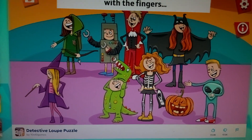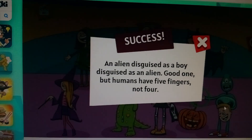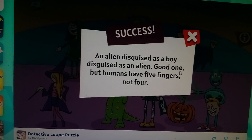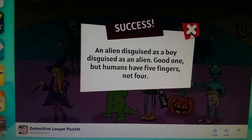Alright, let's see. That's too easy. An alien is disguised as a boy. Humans have five fingers, not four. That's too easy.